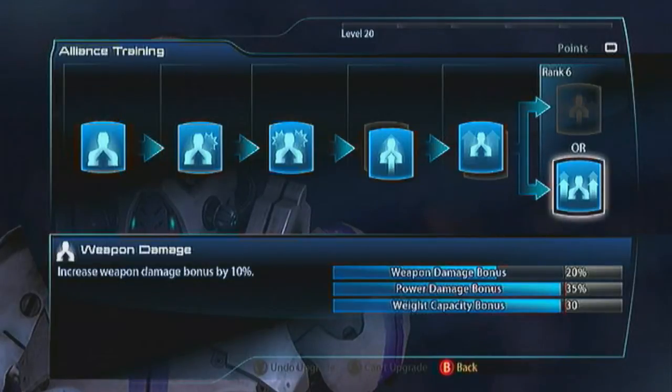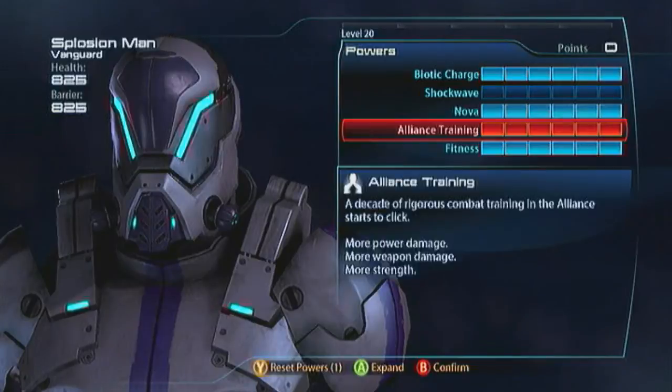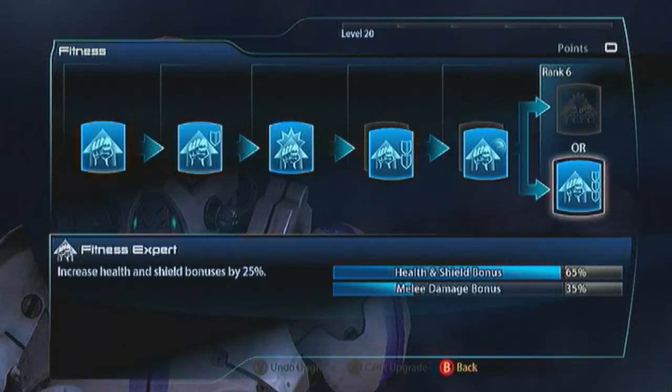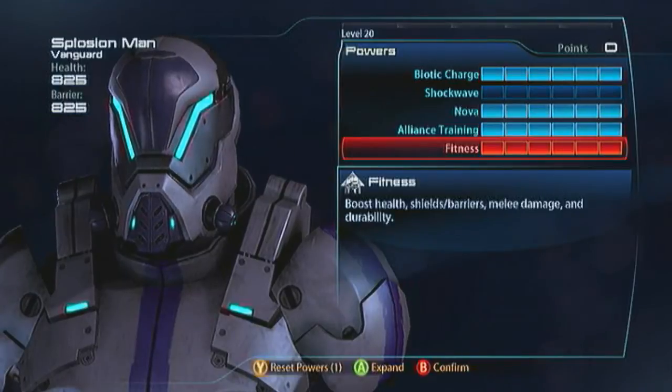For your Fitness take all the health and shields you can get — Durability, Shield Recharge, and Fitness Expert. And then you've got everything you need to survive the whole battle plan.